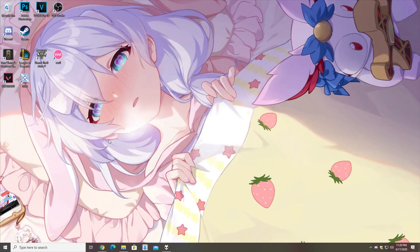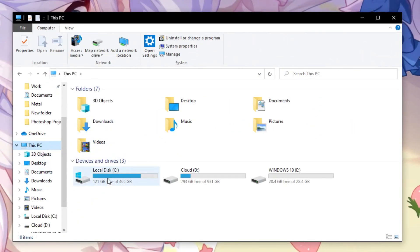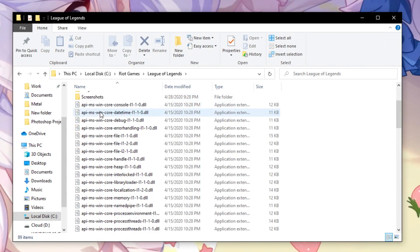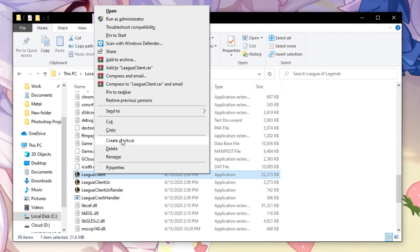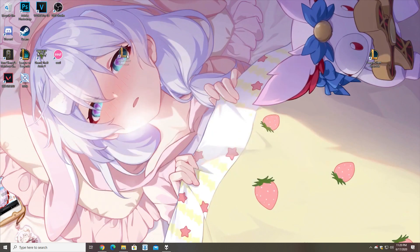Now, if you cannot find it that way — if you don't have a League of Legends icon on your desktop — what you want to do is open File Explorer. Go to My Computer, then the local disk where your League is installed; mine is on C, and it's usually going to be C. You're going to see a folder called Riot Games — click there. Make sure to click on League of Legends, not Riot Client. Scroll down until you see League Client, then right-click on it and create a shortcut. Put this shortcut somewhere accessible, usually the desktop.